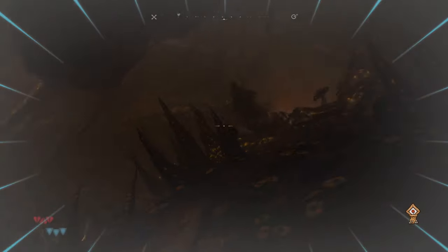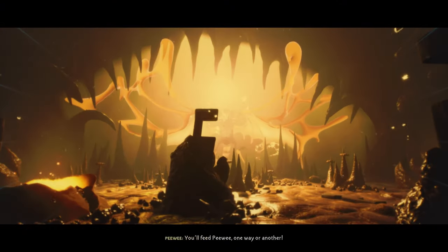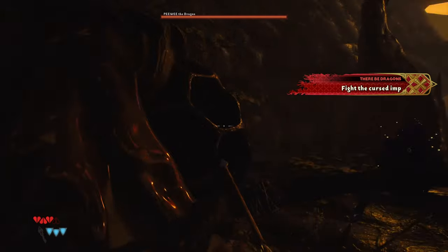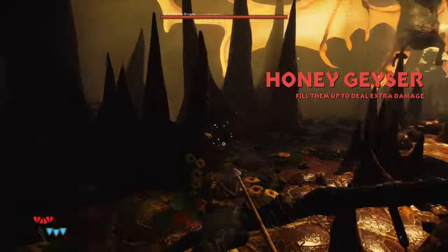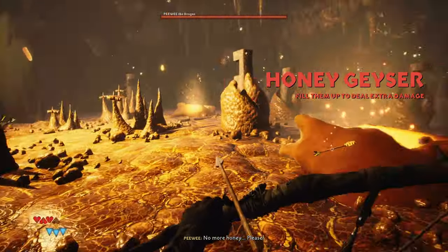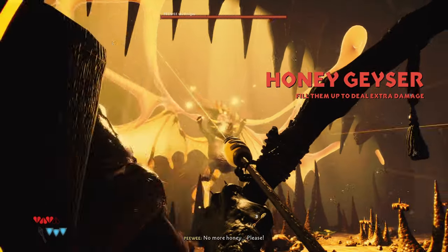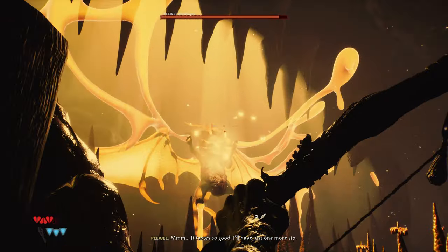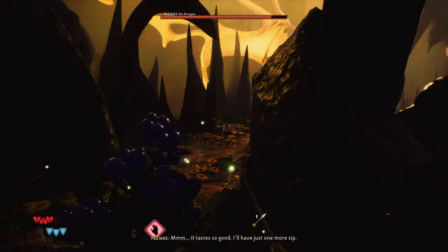What's going on everyone — in this quick tutorial I'm going to take a look at how you can beat Peewee, the second boss in the game. Your main strategy might be to get cover and shoot him with honey arrows, but as you can see, that's what I started doing too and it really didn't have much effect — it does very little damage and you run out of arrows really quickly.